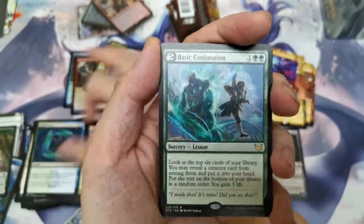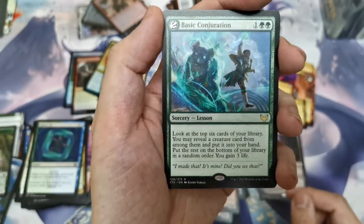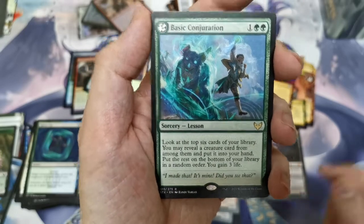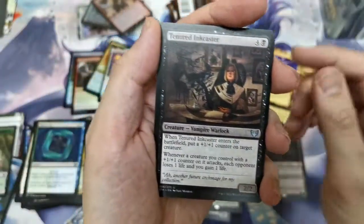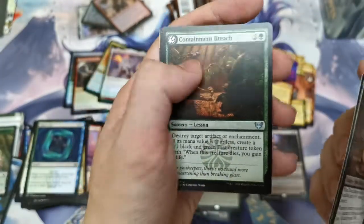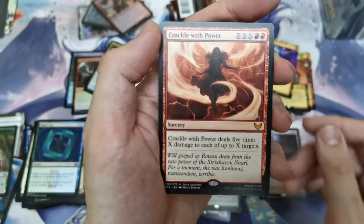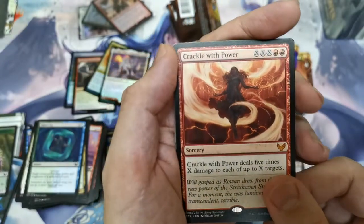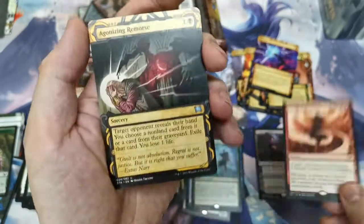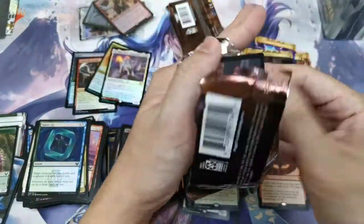We've got our first Lesson: Basic Conjuration — look at the top six cards of your library, you may reveal a creature card and put it into your hand. Tenure Incaster, Prismari Apprentice, Containment Breach — not Containment Priest — and Crackle with Power, our second mythic! Wow, the triple-X button spell. And Agonizing Remorse — this is our second copy.